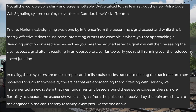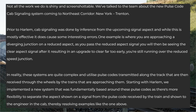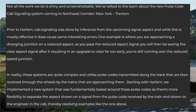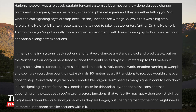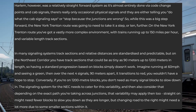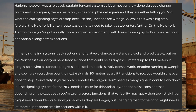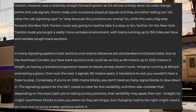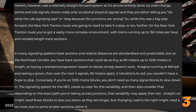In reality these systems are quite complex, utilizing pulse codes transmitted along the track received through the wheels by approaching trains. Starting with Harlem, they implemented a new system fundamentally based around these pulse codes, giving more flexibility to separate the aspect shown on a signal from the pulse code received by the train and shown to the engineer in the cab, thereby resolving errors like the one above. Harlem however was a relatively straightforward system almost entirely done via code change points and cab signals, with physical signals either telling you what the cab signaling says or stop. The New York to Trenton route needed to take it a step or ten further.